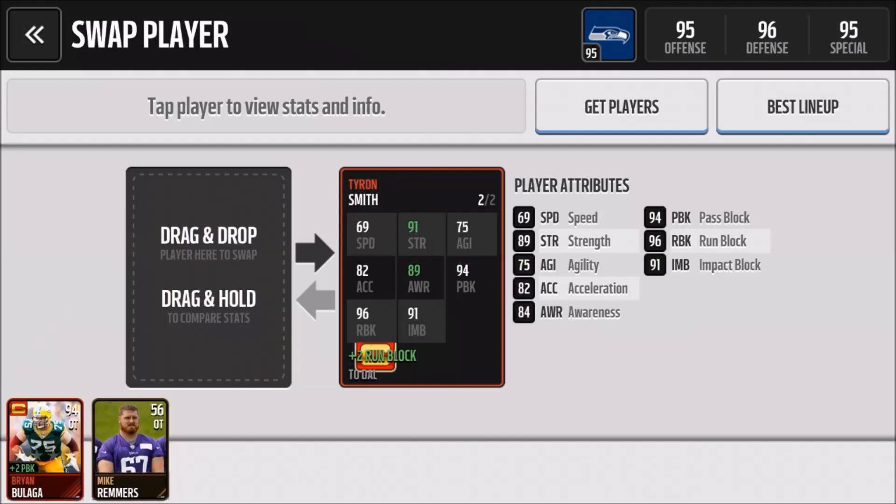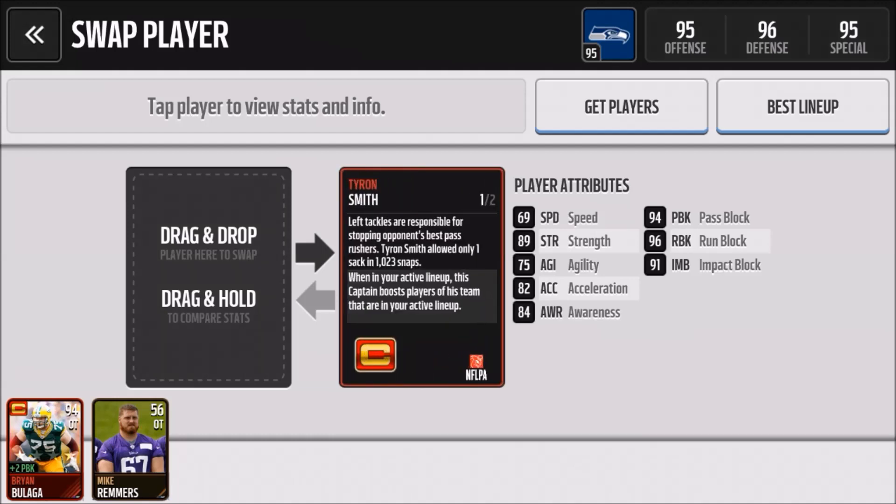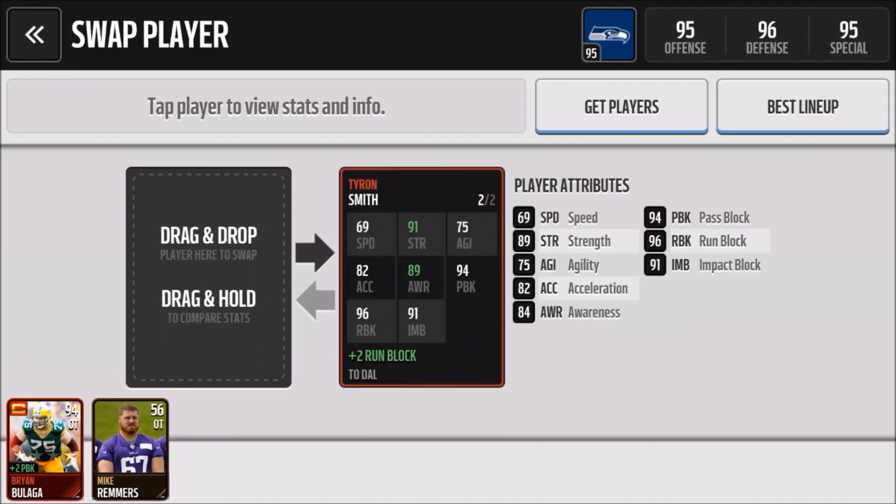Next we have DeRon Smith with the glitched out captain logo. I'm not going to be able to show you guys every player on screen because I don't have every player on my list. But DeRon's captain card has blocking stats that are a little bit better than Beluga's, and he also has good speed, which like I said isn't important — I'm just pointing out the outstanding numbers. He goes for around 70k if you complete a set, so you're spending 40k more for marginally better stats.